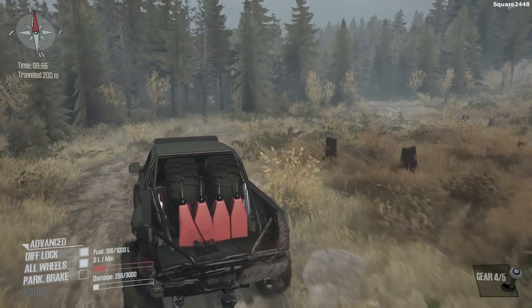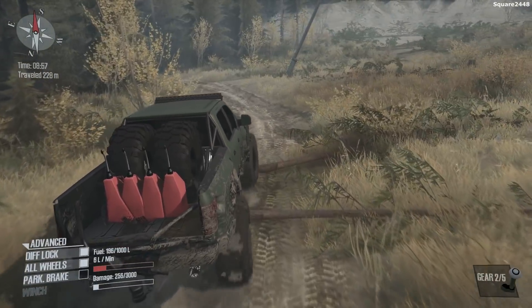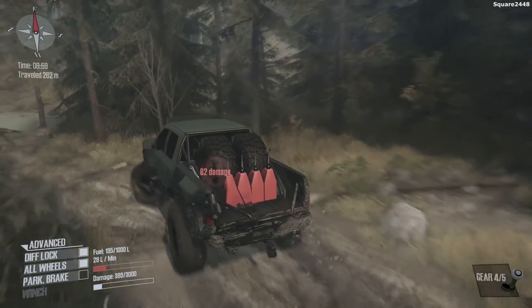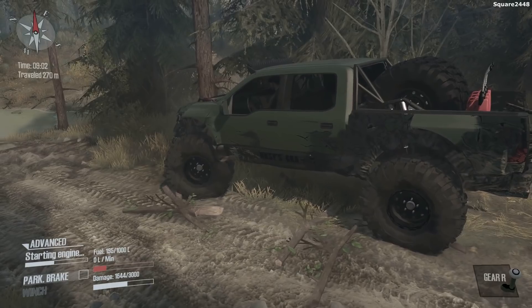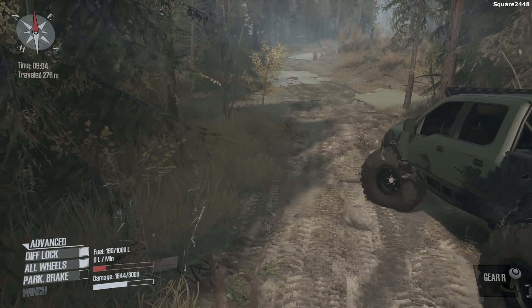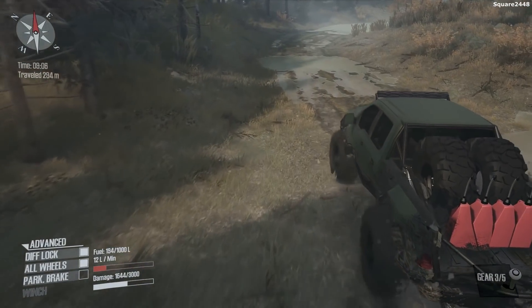We are getting some damage to the undercarriage, which we should be pretty careful about. But you guys can see that this has a lot of horsepower. A Ford Raptor is one epic truck — it's a pretty good truck for off-roading. And we just crashed into a tree. Not the best thing to do with a brand-new truck. We'll kind of back up here and go around. We will have to be pretty careful with the Duramax so that we do not do the same.